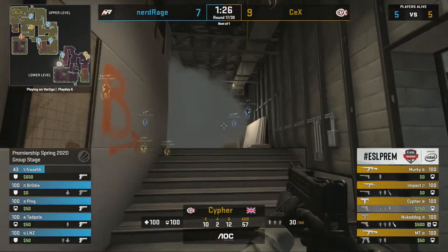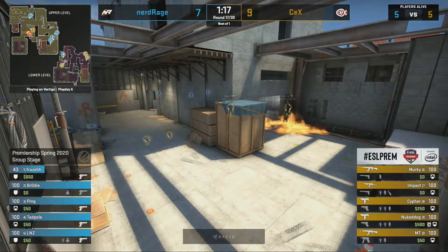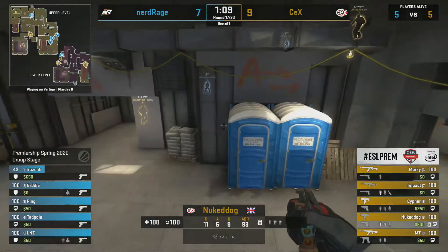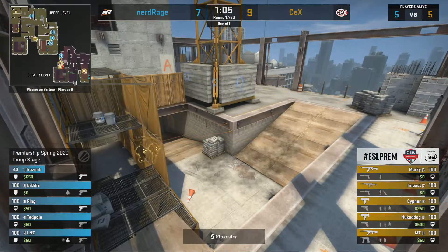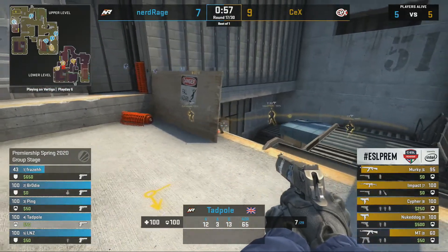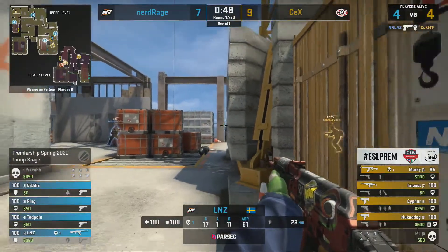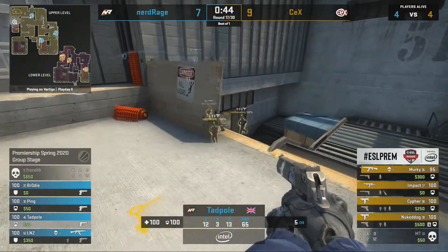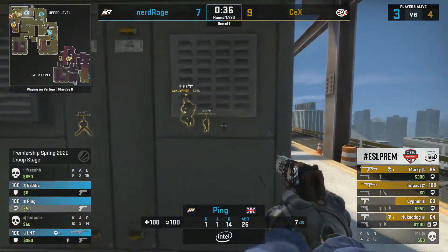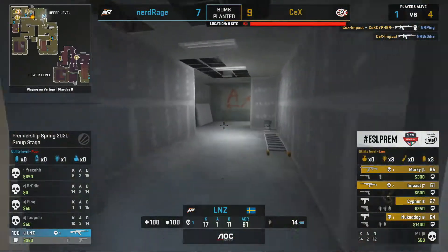Force buy for Nerd Rage — four deagles into the second round. CEX have a couple of rifles but their molotov didn't land where they wanted it — they were practicing that molly in warmup. Under a minute in, Murky gets first blood, but lnz answers back. MT hits the deck — a 4v4. With 45 seconds left the T side has congregated towards B. Tadpole falls to a Mac-10. Ping has only one kill and needs more but Impact finds two and CEX win the round.